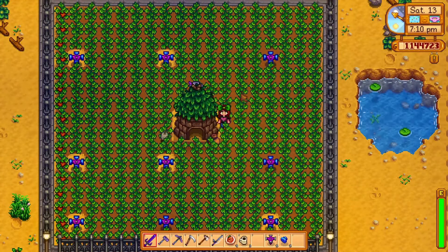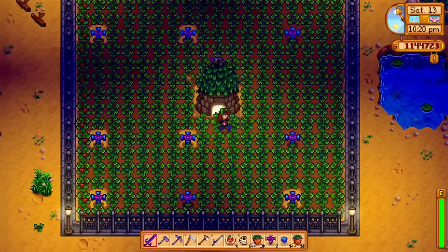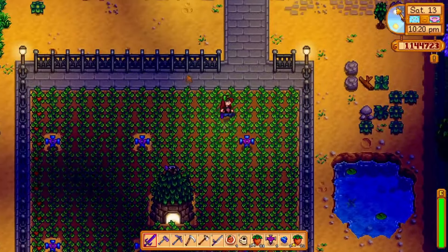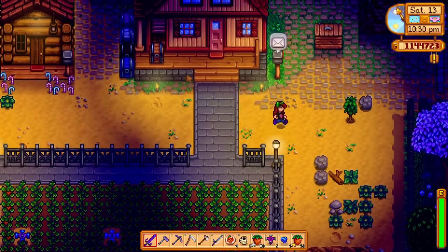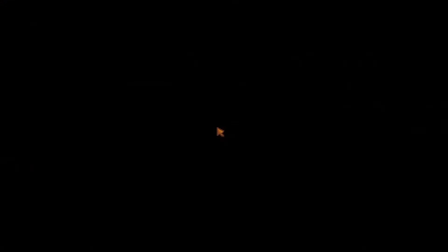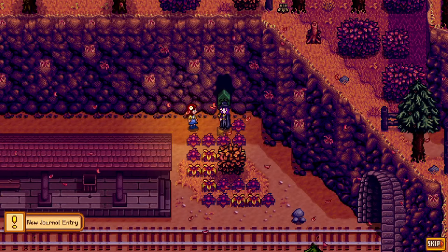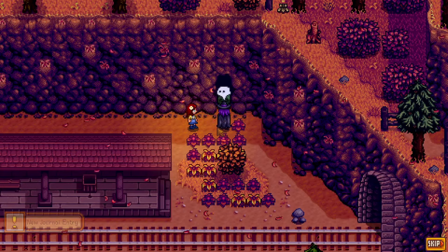To get your own Junimo huts, you will first have to complete the community center and then complete the dark talisman quest. To start this quest, go to the train after you have completed the community center, and then the wizard will give you a quest and task you with retrieving his magic ink from the witch.